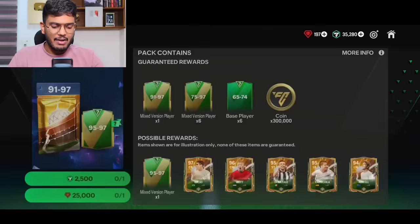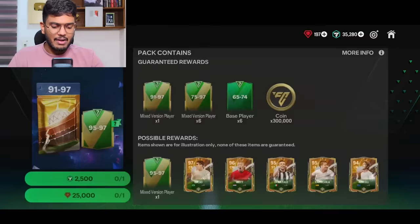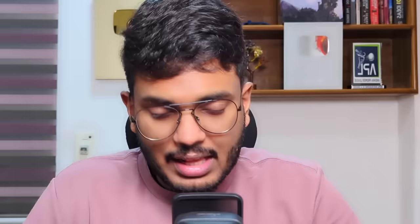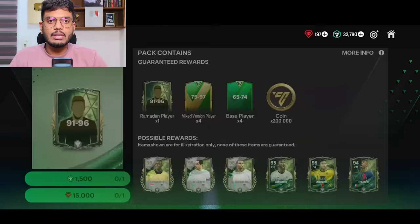Moving on to the 2500 FC points pack — guaranteed 91 to 97 with an extra chance of a 95 to 97 player. We need some coins for the upgrade. We get a Team of the Year England card — that's John Stones, 91 rated. I've been robbed again. Very bad pack luck.